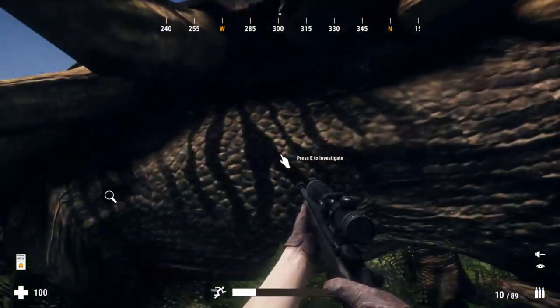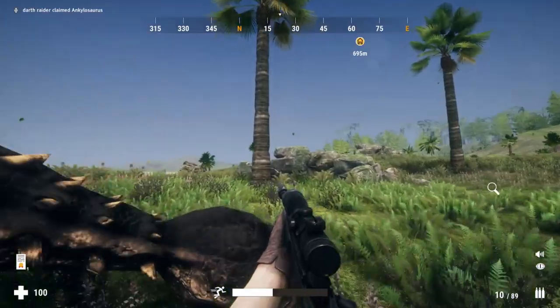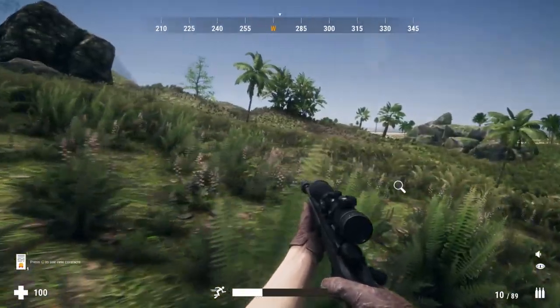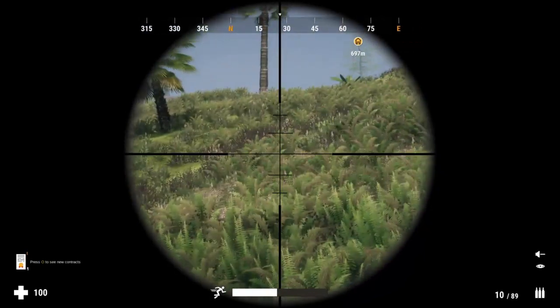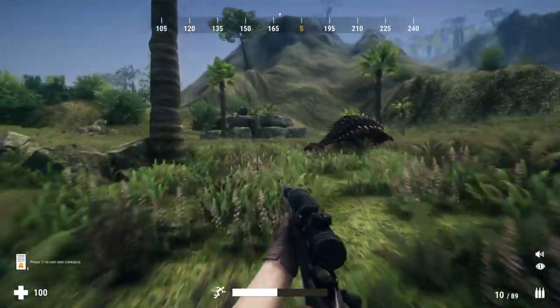Alright, this guy's nothing special - let's just claim him real fast, just a silver female. But right now I need money so anything is good. Let's take a look up here - I think that Brachiosaurus ran away, which he did.